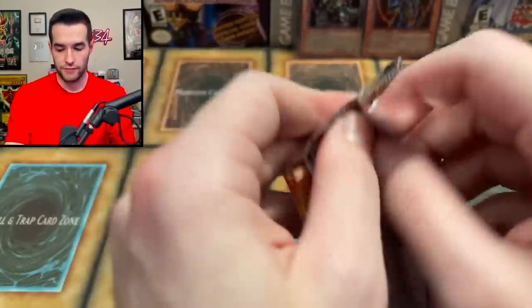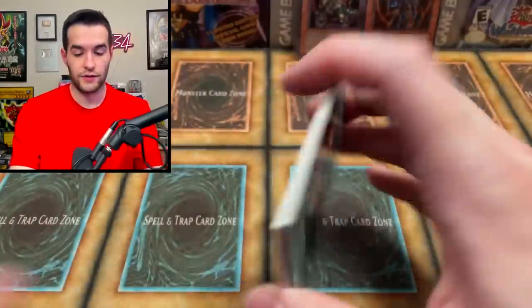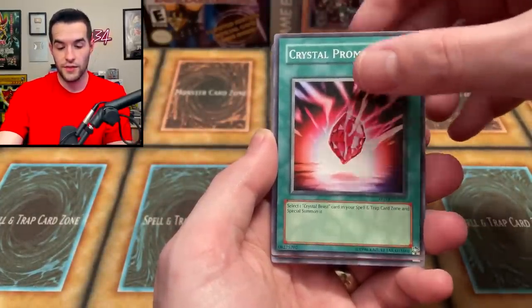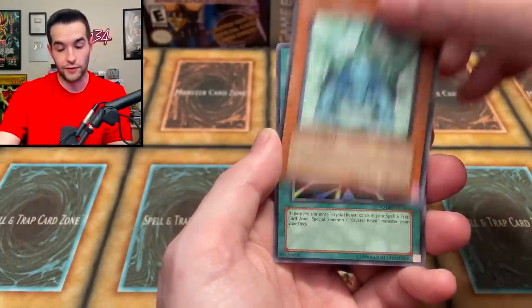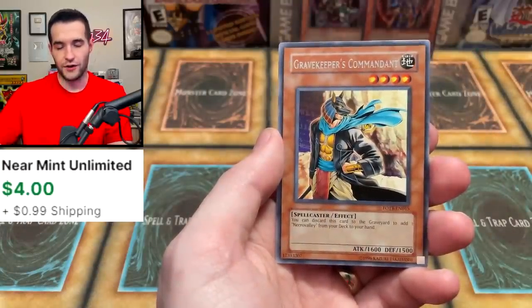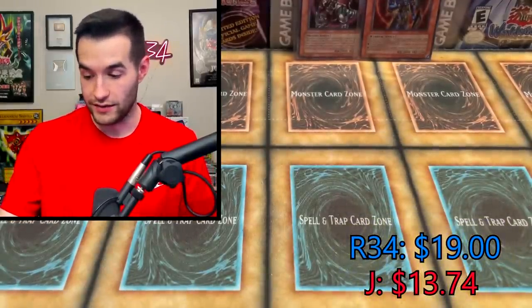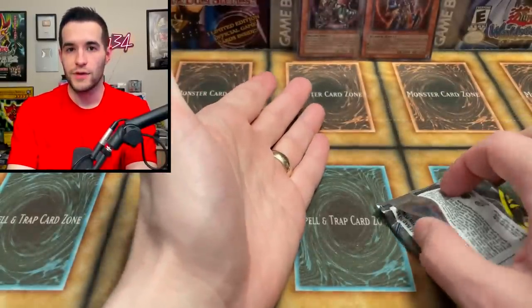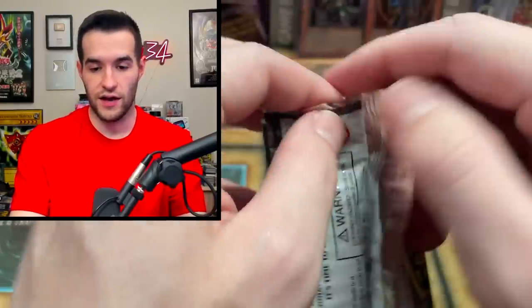Three packs to go. Force of the Breaker from Jackson's blister — this could pull Harpy Queen, Ryza Ultimate Rare, or the Doomfire Dragon. Volcanic Recharge, Crystal Beast Ruby Carbuncle, Crystal Promise, Volcanic Scattershot, Crystal Abundance, Heart-Selling Goblin, Crystal Beast Emerald Tortoise, Crystal Beacon, and a Gravekeeper's Commandant. Jackson, I somehow gave you the worst packs — that's pretty rough. But don't worry, we've got Invasion of Chaos and I'm going to pull you something.